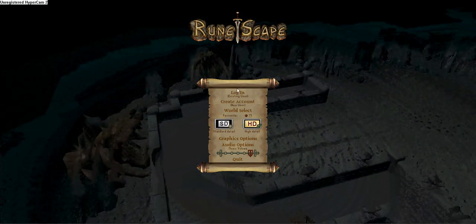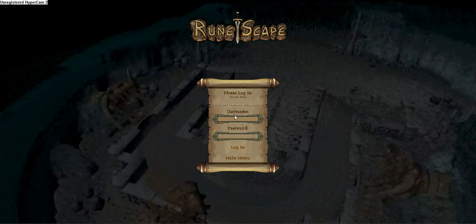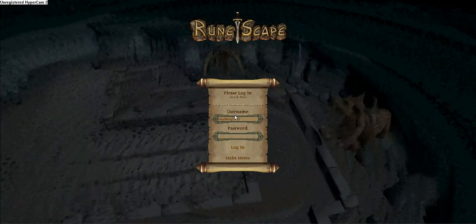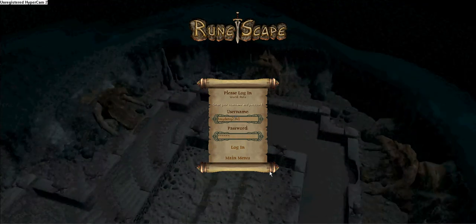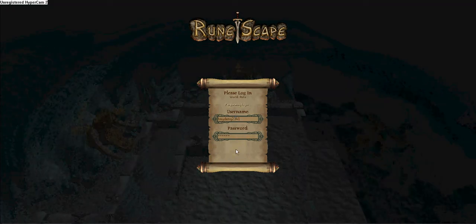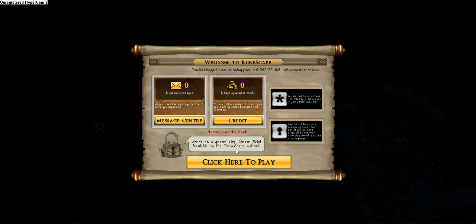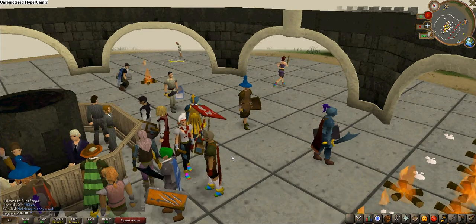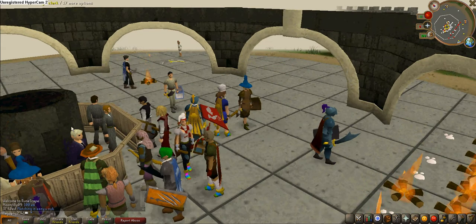Alright, so login. Password. Alright, so just get into a bank, any bank, and you go to the banker.